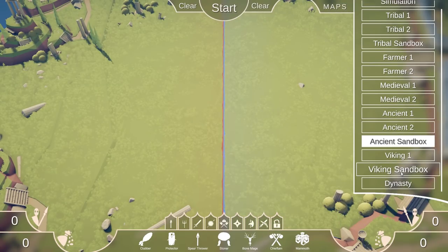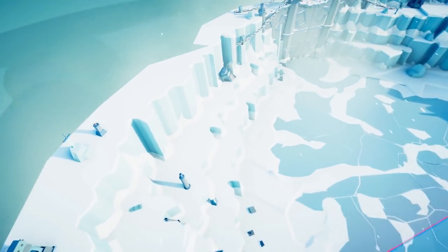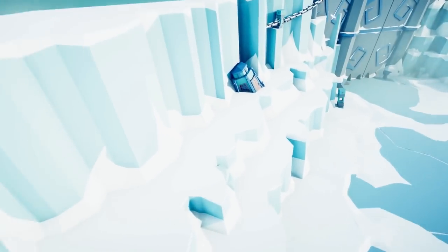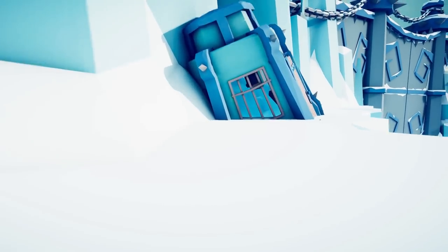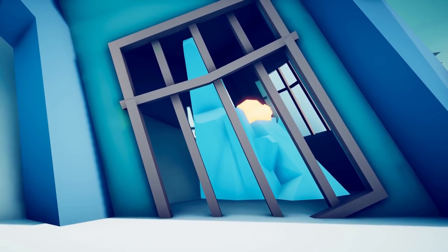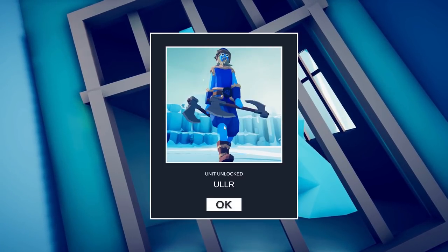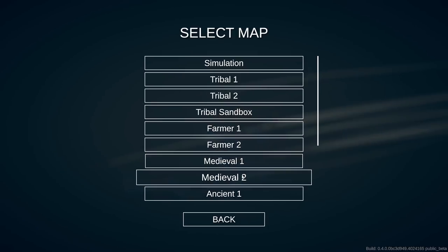The next place we want to go is the Viking Sandbox. We're going to free up our camera and head over to the prison on the left side. Peek in through the window. Oler is unlocked.